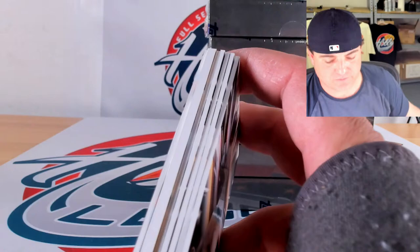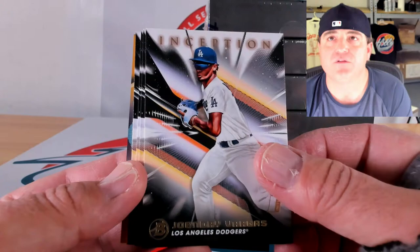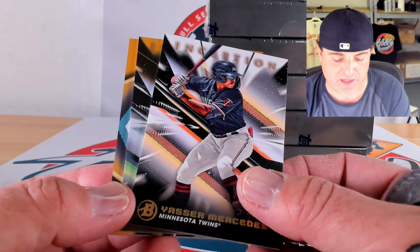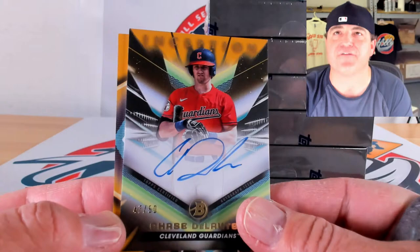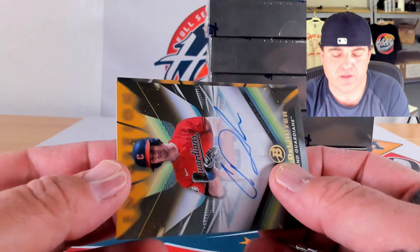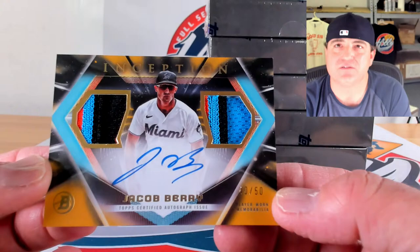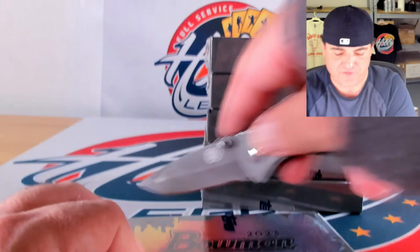We got a thick boy — a gold patch auto to 50! Vargas on base, Roman Anthony, Henry Bolt, and Yasser Mercedes. Blue to 99 of Ryan Clifford, 37 out of 99. Dual gold Chase DeLauder for the first time on ink, 47 out of 50. Then gold dual relic auto — another Jacob Barry, 40 out of 50. Two of these in the break for the Jacob Barry spot — phenomenal break. Congrats to the Barry spot — I think that's your fourth or fifth auto.